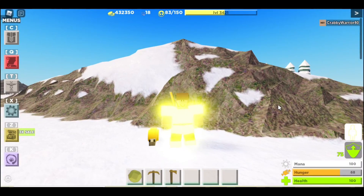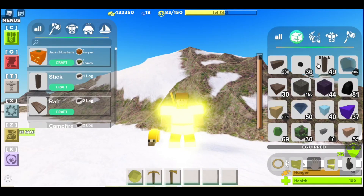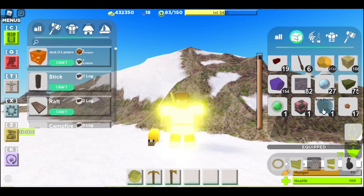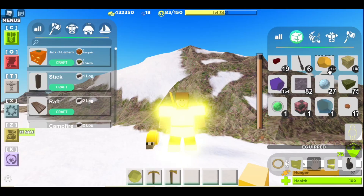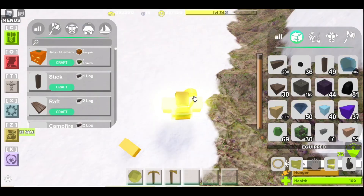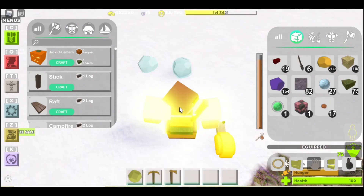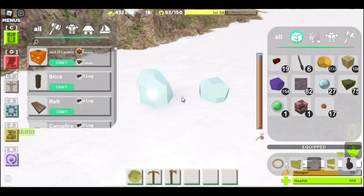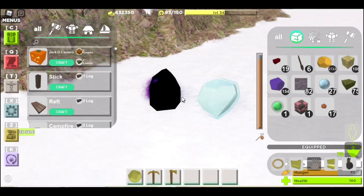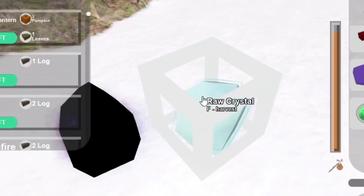So for the first item, it might be one that a decent amount of people know about, and it's called the Raw Crystal. Now I know what you're probably thinking — it's a crystal. But this is actually called a Raw Crystal, while the regular ones are called Crystal Chunks. If I put it down, you can see here is a regular crystal and here is the Raw Crystal — it's a bit spikier, a bit taller. If we're being honest, it's basically just a retextured void shard, but we don't need to talk about that.